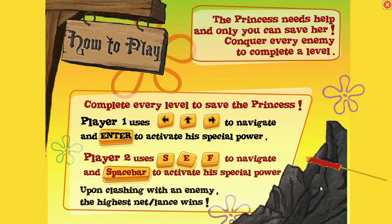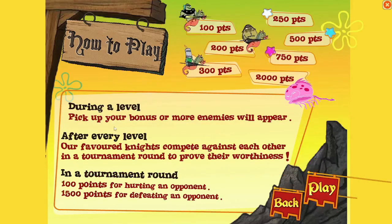Oh, during a level, pick up your bonus and more enemies will appear. So these are all the points. Oh, this is like jousting. Our favourite knights compete against each other in a tournament round to prove their worthiness. In a tournament round: 100 points for hurting an opponent, 1500 points for defeating an opponent.